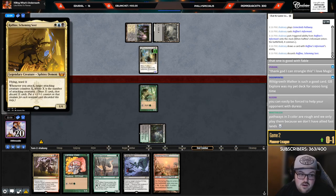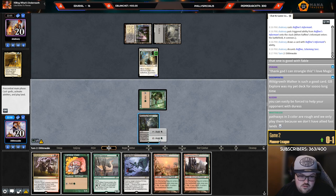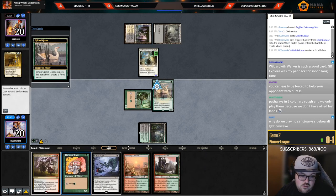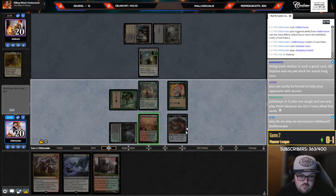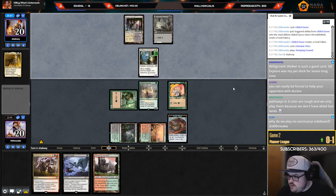They discarded Raffine — the disrespect, the pure disrespect. I don't have to worry about Grease Fang next turn so I can just do this — kind of chill, do some setup. Why play no Shaper Sanctuary in the sideboard? I guess for the Rakdos matchup. They had a second Raffine — a little annoying. Got the sexiest Goose.